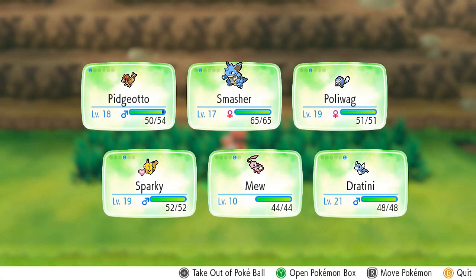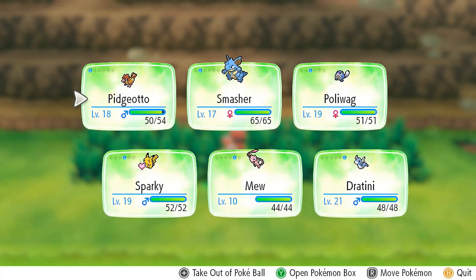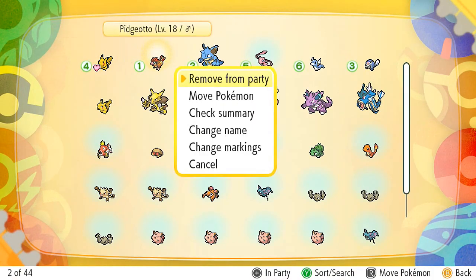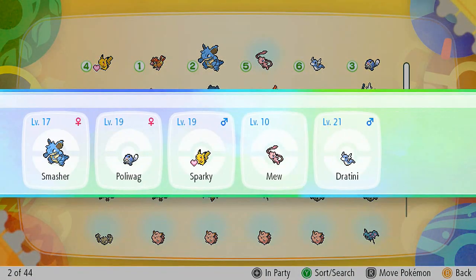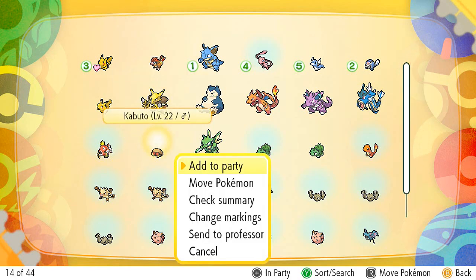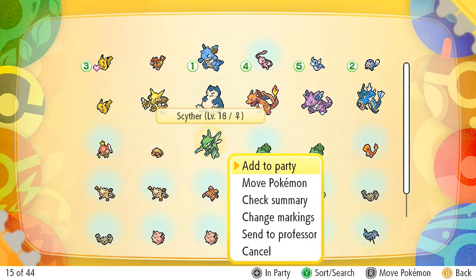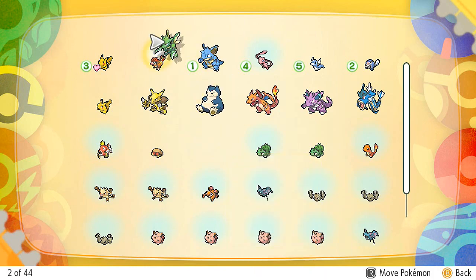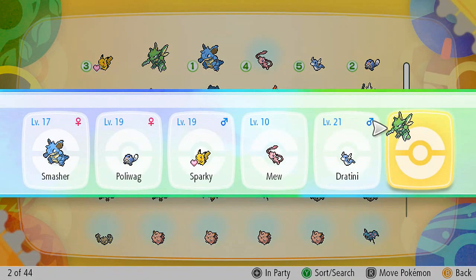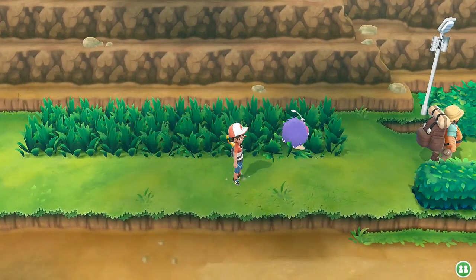Look at that — got ourselves a Pidgeot, and it's being added to the Pokedex. Let's go ahead and remove it from our team, since it's served its purpose. Actually, I kind of want to use Scyther for the time being, because it is a pretty good Pokemon. So let's go ahead and add Scyther to our team.